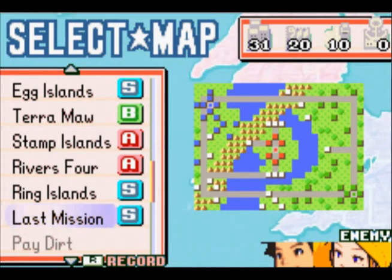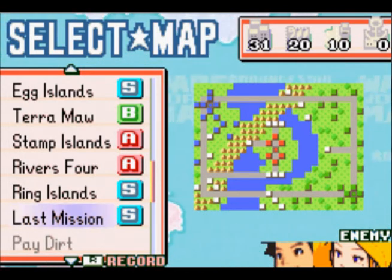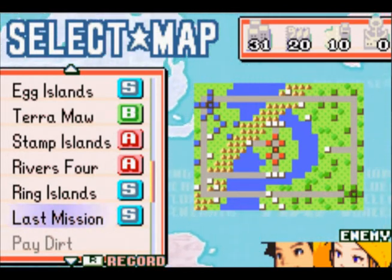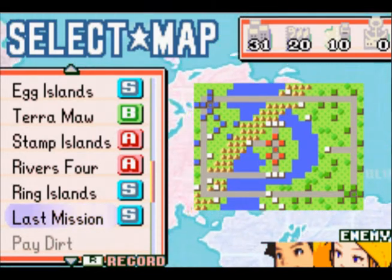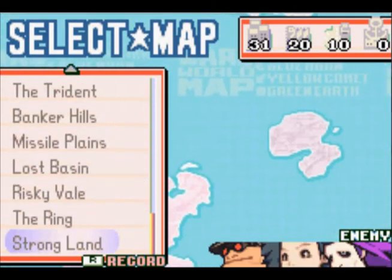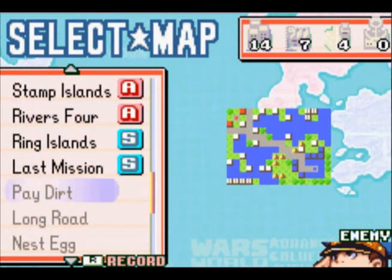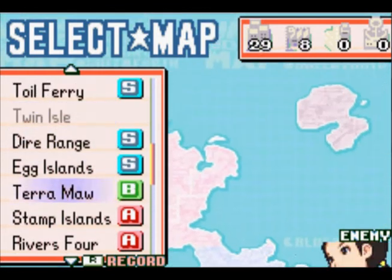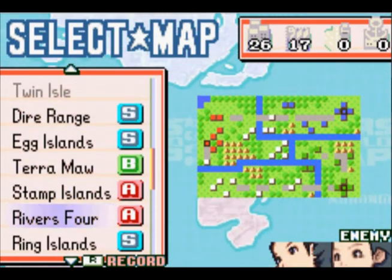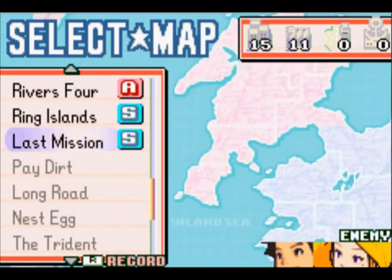Greetings and welcome back, at last, to Let's Play The War Room, everybody's favourite! Last time, as you distinctly remember, we conquered the last mission — or so we thought it was the last mission, for in fact there are many more missions to go. We've purchased them by doing a little bit of extra points grinding, going back and doing some old maps a little better, mostly using Hawk. He is a pretty awesome character.